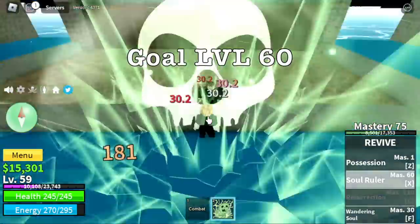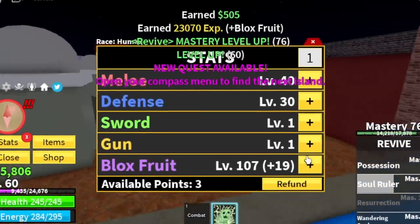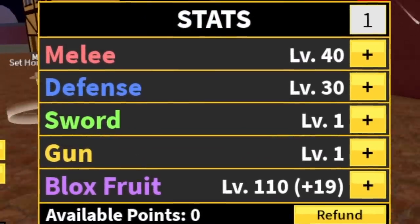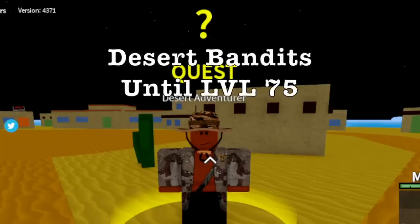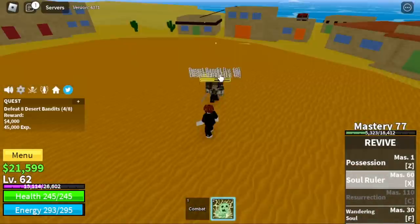Our goal here is level 60. We're going to skip the Pirate Village. Here are the stats: Melee 40, Defense 30, Blox Fruits 110. Next island is the Desert. First target: Desert Bandits until level 75. That's the X-Skill in action.